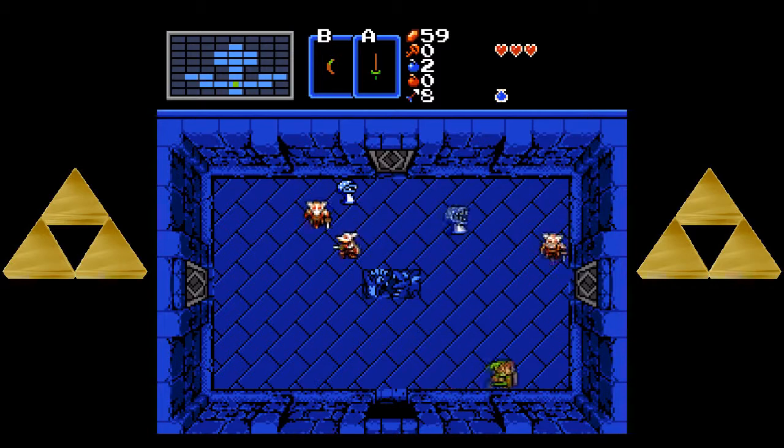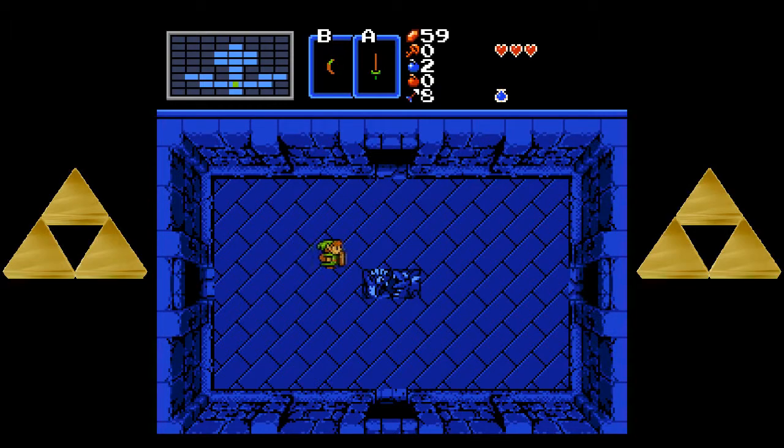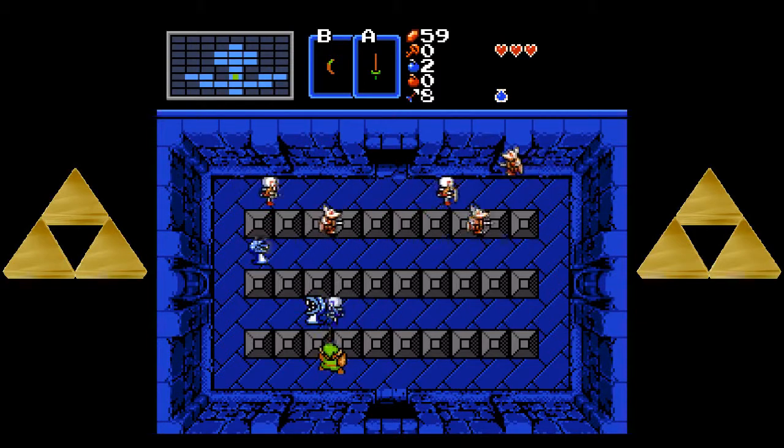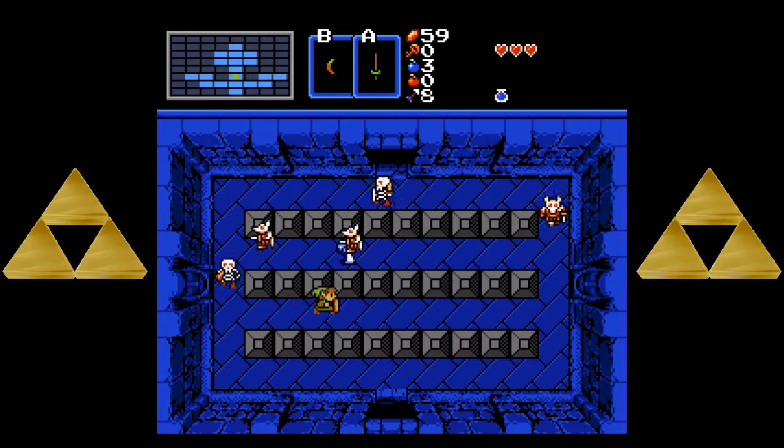You see how tricky these things are to hit when they're moving horizontally? Because when they move horizontally, they jump, which makes them pretty difficult to hit. They've got the most odd movement pattern — they jump moving horizontally, but then they walk moving vertically.